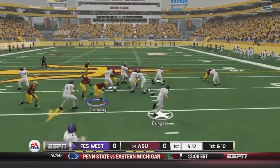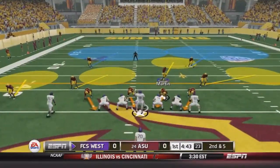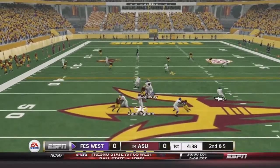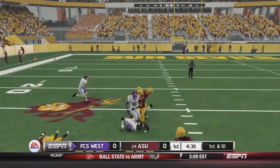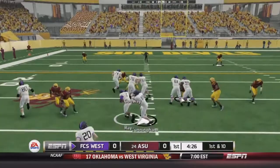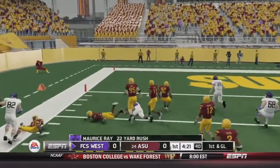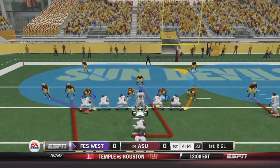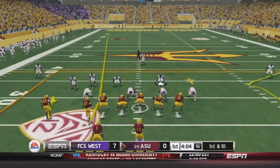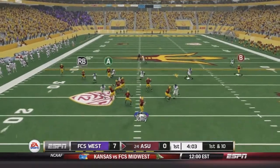Terrible job turning the ball over there. Burge is getting a huge gain on their first play, running to the outside for a 15-yard gain — our defense doesn't look very good. They go to the triple option with Ray, he gets all the way down to the 5 on a 22-yard run, setting up 1st and goal. Bradford up the middle gets into the end zone easily. Arizona State's defense looked terrible on that drive. FCS takes the lead 7-0.